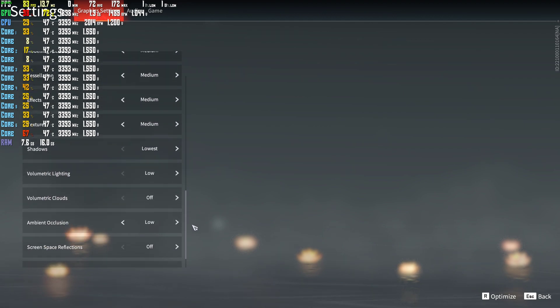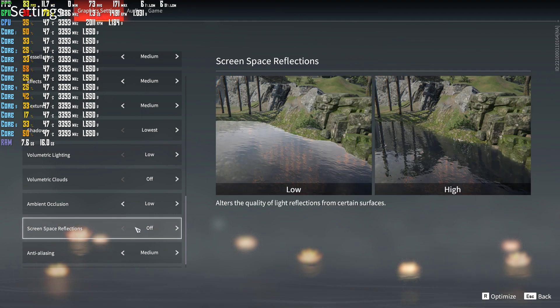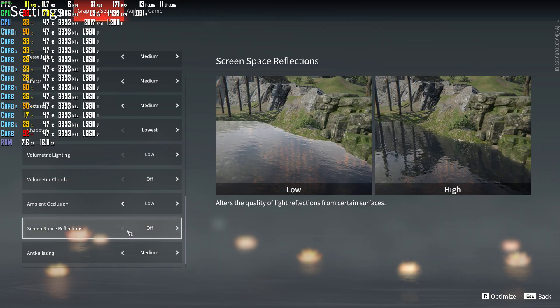If you scroll down to volumetric lighting, volumetric clouds, and screen space reflections — turn those as far down as you can: down to low, down to off, and down to off.